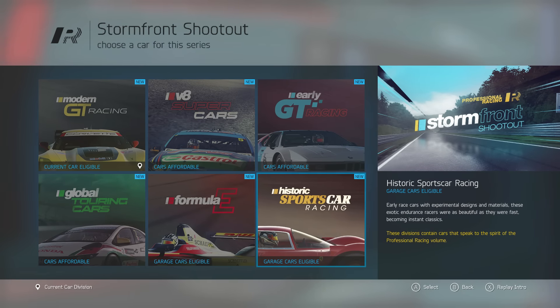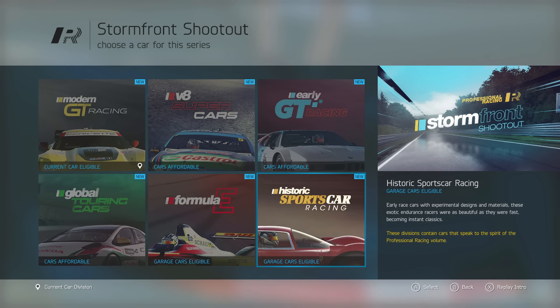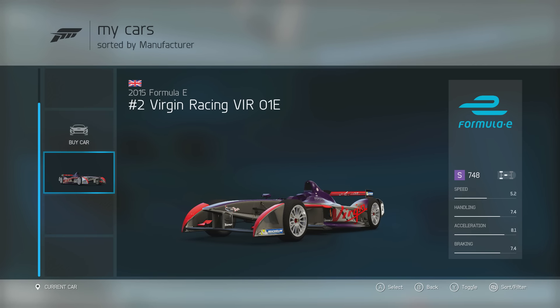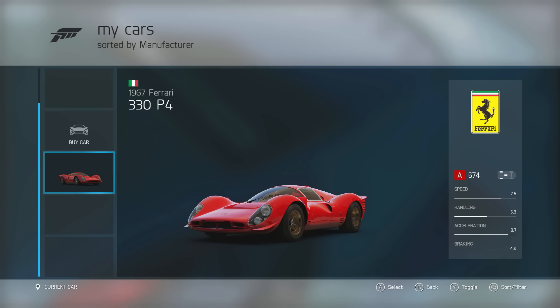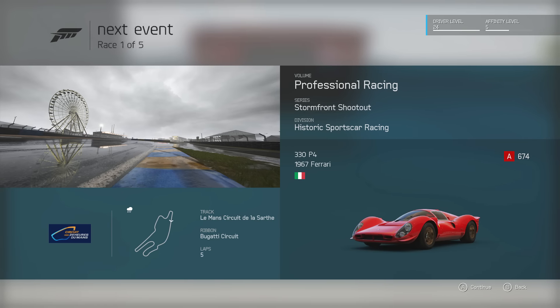Hey guys, welcome back to another episode of Forza 6. In the last episode we did a lot of showcase events because the rain really got us down. So I'm thinking about trying a different series - how about historic sports car racing? We have a garage car eligible, and we have a Ferrari 330P4 in our garage that we've never got to use, so I think I'm just gonna pick that.